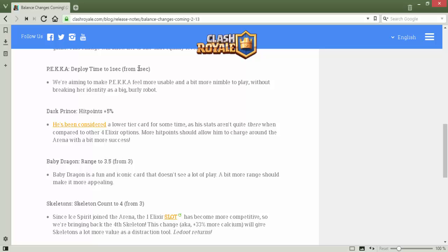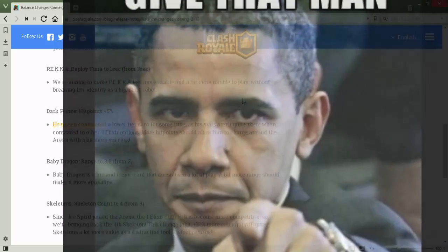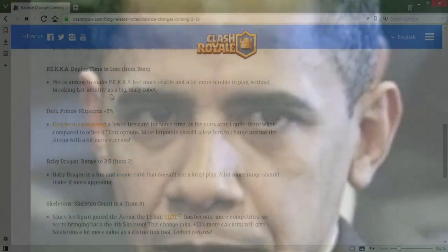Pekka deploy time goes from three seconds to one second. This is going to be really good, because against elite barbarians and sparky, the Pekka's slow deploy time was a big disaster. The deploy time is decreased by about 40%. They are aiming to make Pekka more usable and a bit more nimble to play without breaking her identity as a big tanky robot.